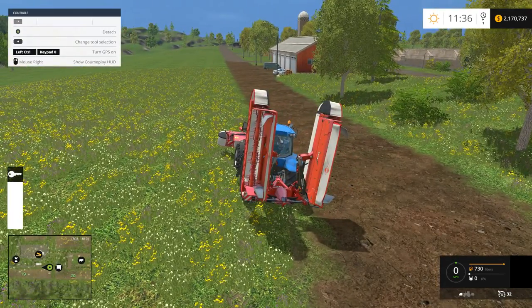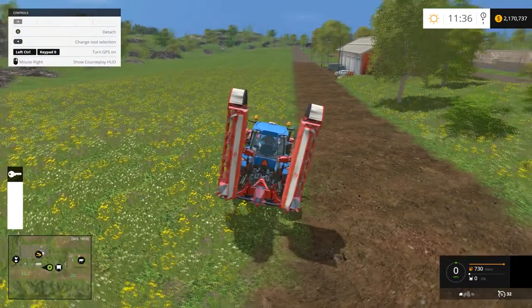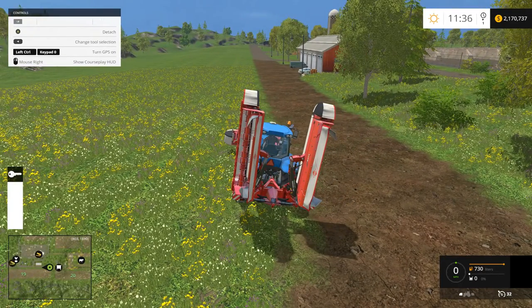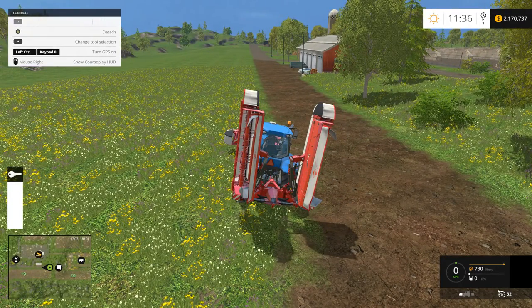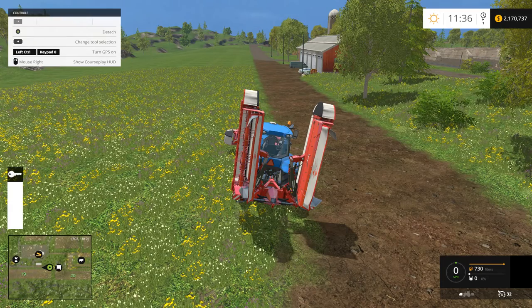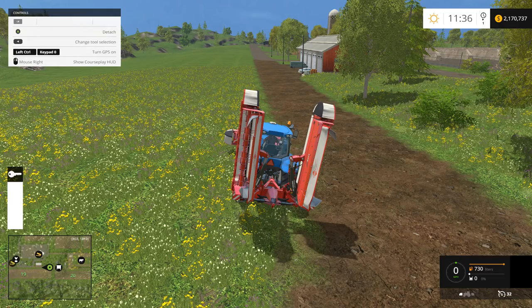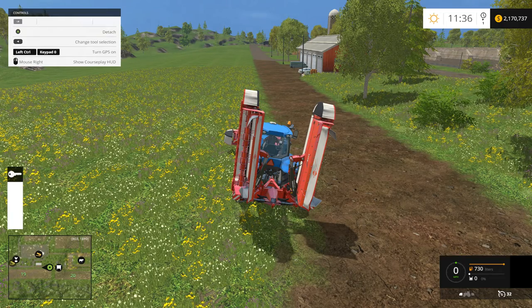So what we're going to have to do here is we're going to have to record a perimeter. This actually helps us in this situation because we actually want to mow both fields and we kind of want to mow a little bit of the grass around the fields, so we needed to make a bigger perimeter anyways.